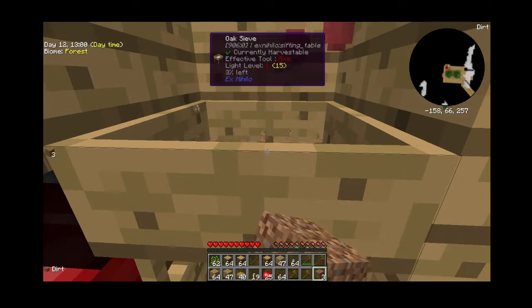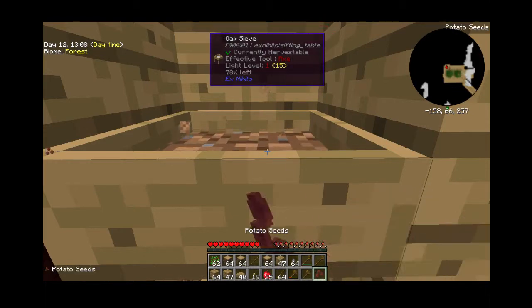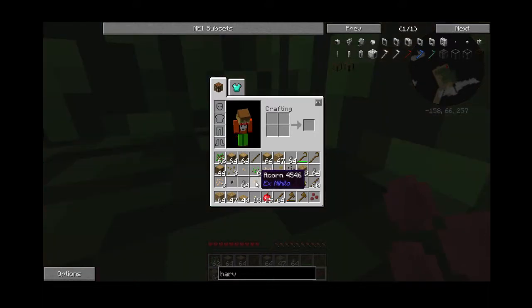I'm almost done. My inventory is full so I can't pick up those seeds. Let's see what we got: an acorn which is an oak tree sapling, acacia seed which is an acacia sapling, carrot seeds, grass seeds — grass seeds you place down and it turns a dirt block into a grass block — birch seeds which is a birch sapling, normal seeds, pumpkin seeds, sugar cane seeds which places a piece of sugar cane down, melon seeds, and this much stone.